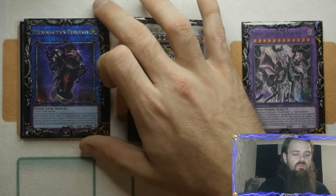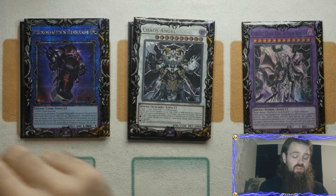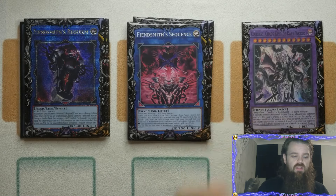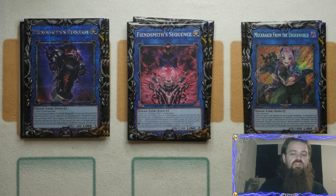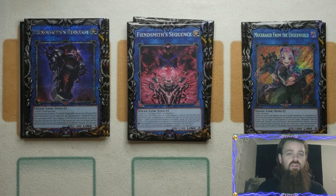For the link monsters, we're playing the one Requiem — this gets you into your Lachryma, who will then of course send the Engraver, basically setting up all the plays you need. Then Sequence and Muttraker. Muttraker is the bridge between both because it has the ability to bring back any of your Fiendsmiths while also having the ability to discard a Dark World as effect, which will trigger the effect and go from there.